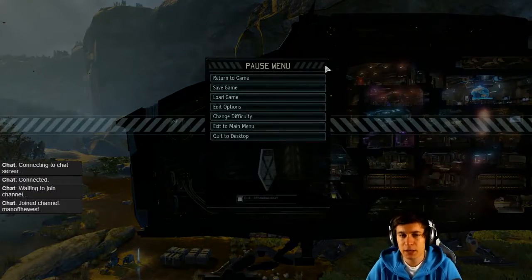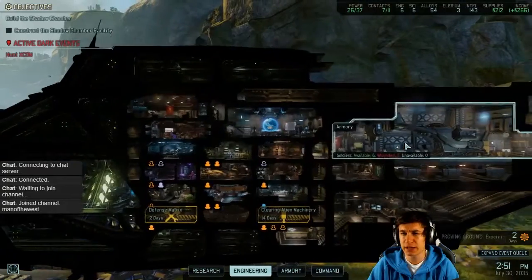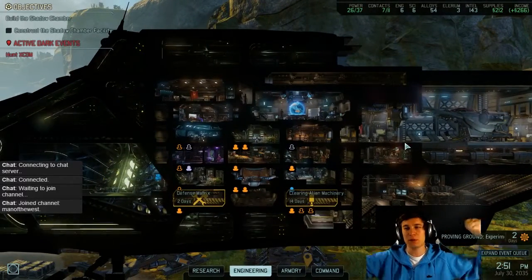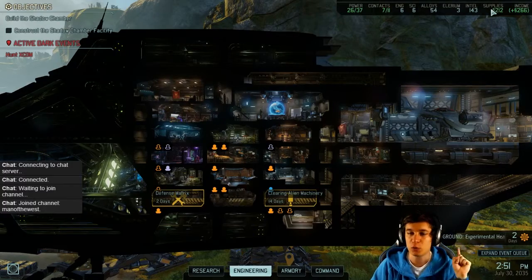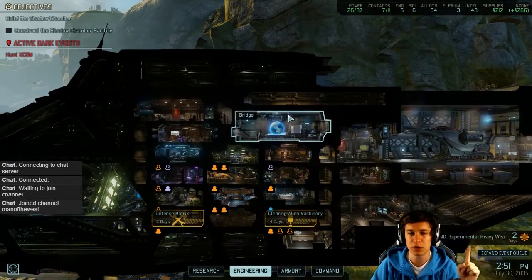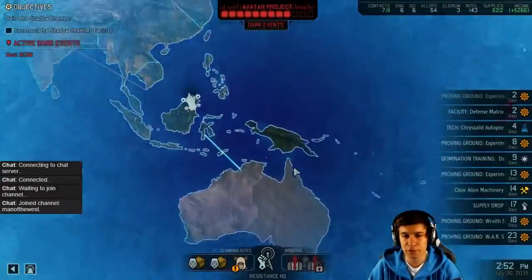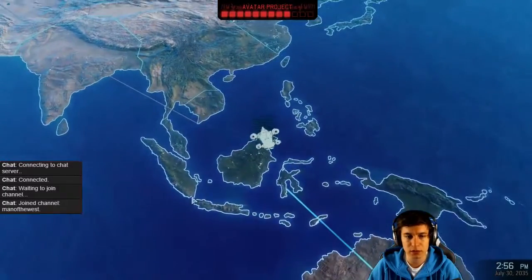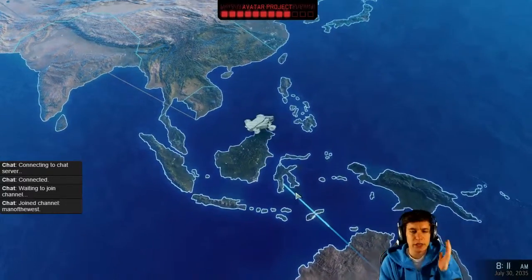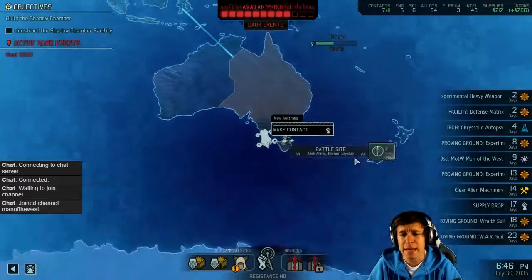Yo, here we are, welcome back everyone. We were clearing some debris here and as far as I can remember we wanted to keep our supplies to get the better armor, but it will take a little bit. We need a little bit more and we need also Illyrium cores I think. So let's just try to get more of that stuff. The UFO is hunting us but let's go down there and get some more Illyrium cores and all of the other stuff we might need.